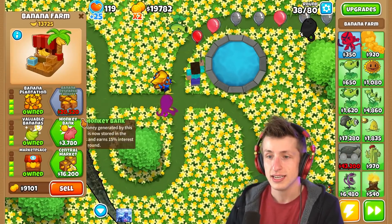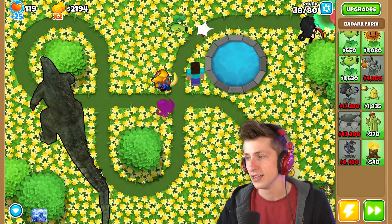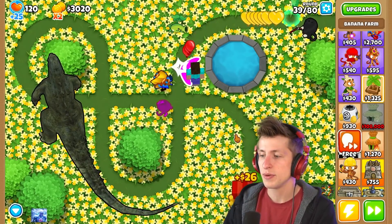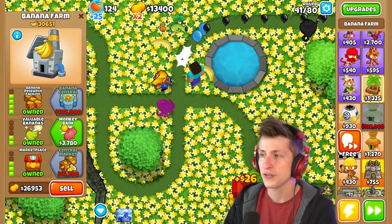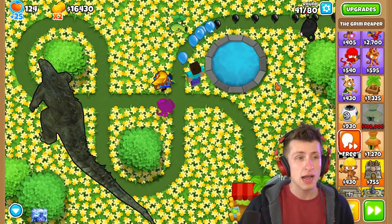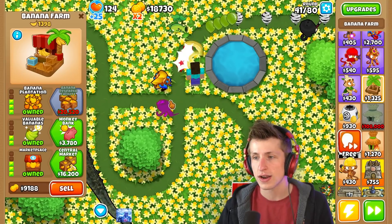35 modded towers in one balloons video - that's poggers. Finally, we got our banana research facility. Now we have to wait for just another banana research facility, but this one should start making something. Look at that - we're already at $13,000. And our Grim Reaper's already just shmacked. That Moab is instantly just gonna get shredded.